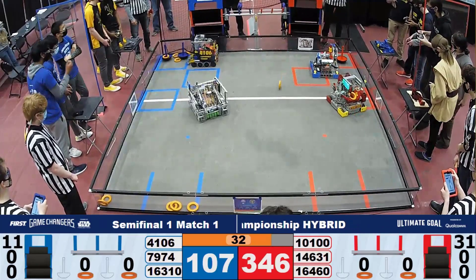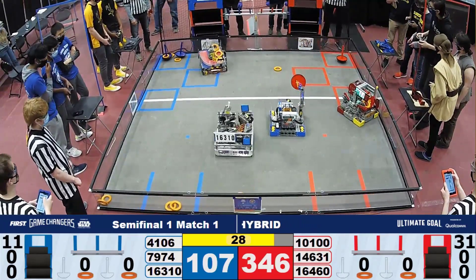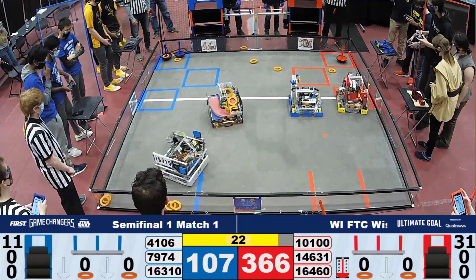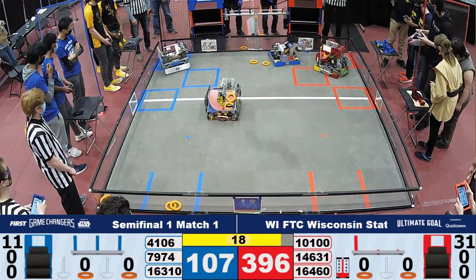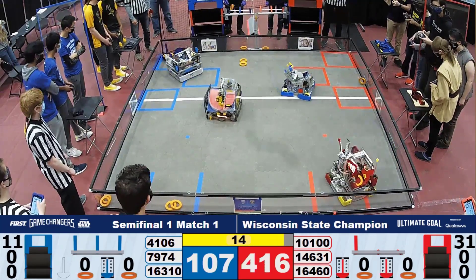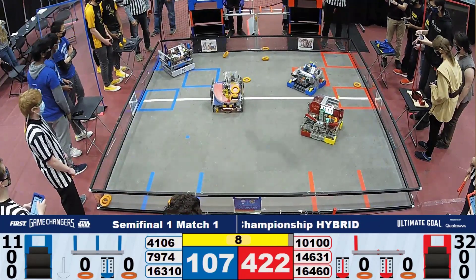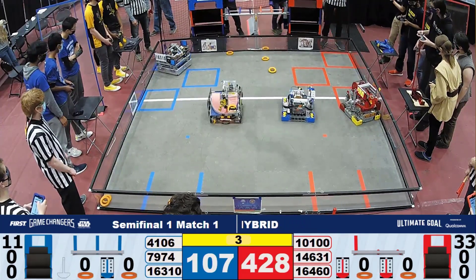Looks like we're just about ready to get end game started. 14631 did not waste any time getting ready to drop that wobble goal and is successfully in the drop zone for the red alliance. 4106 is going to be going after those power shots, and they seem to be bouncing back — they did get one of them as the red alliance is dropping that wobble goal off. 16310 is trying to grab those wobble goals with the last few seconds remaining.